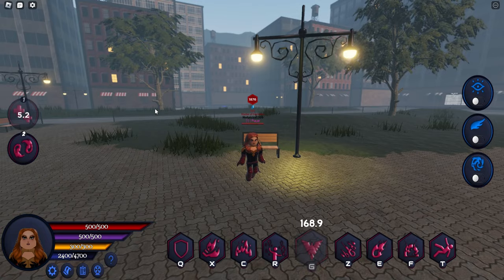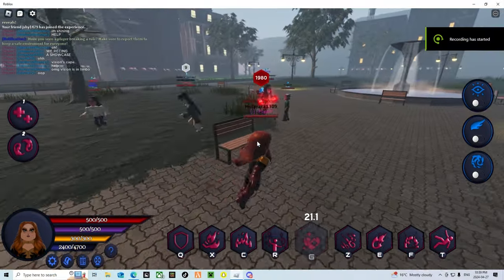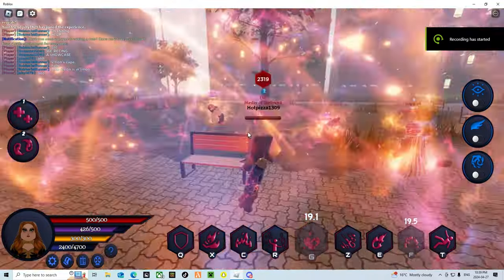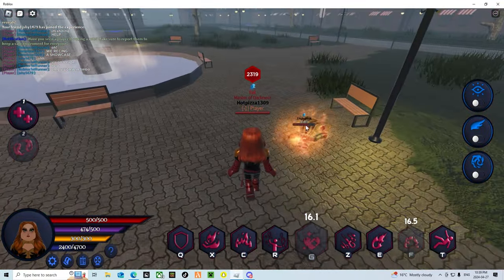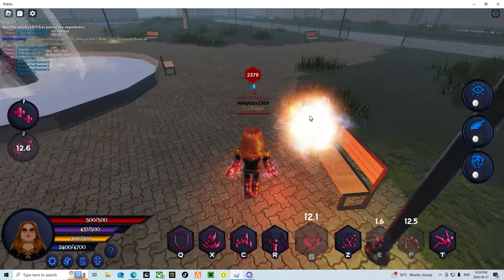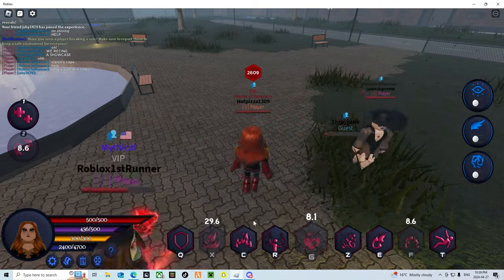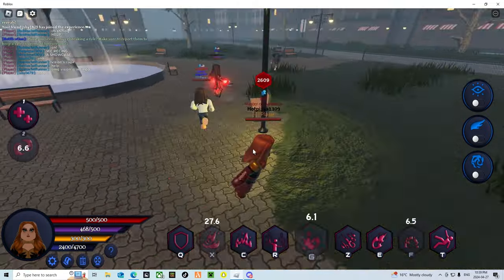And then her second one is a skill point ability, which I'll show you. I forgot to show Disintegration, so we're going to show Disintegration. This is Disintegration — it disintegrates the person at 65% health or less.